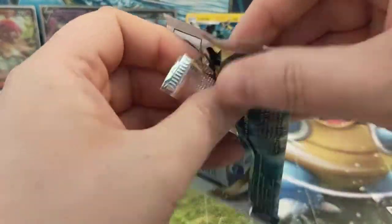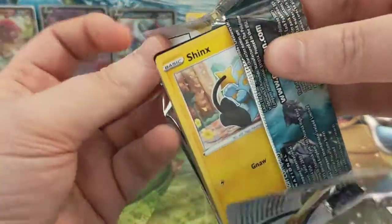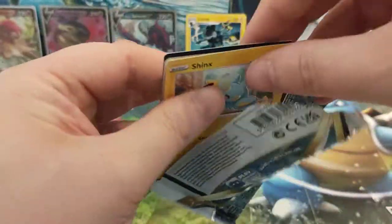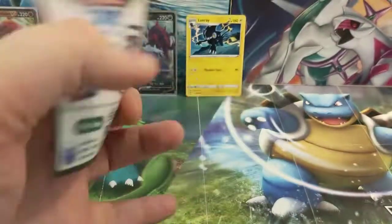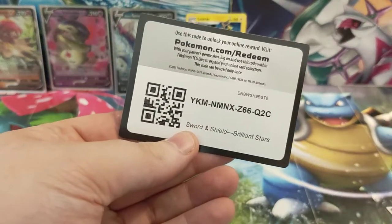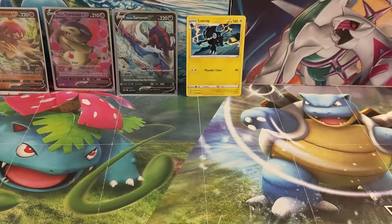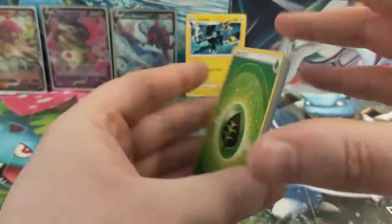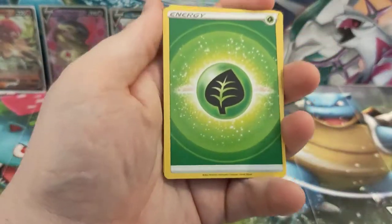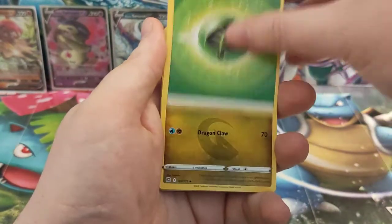Now we've got Brilliant Stars. This is the first of these sets that has the Trainer Gallery in it, so we have got chances of a double-hitter pack here. It's also got five different Charizards, which of course are what everyone wants, as well as some very nice Arceus cards. We've got Grass Energy to start.